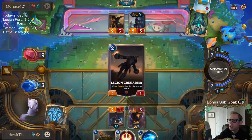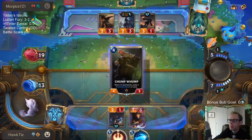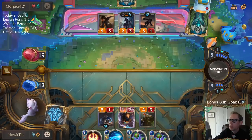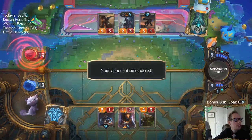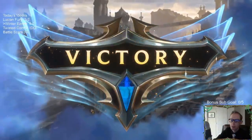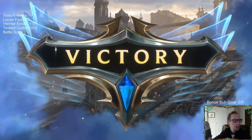Keep redrawing Ezreal. Chump Wump is great here blocking Elise. Really glad they played the Legion Dreadnought first. Got the win! GG.